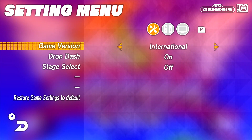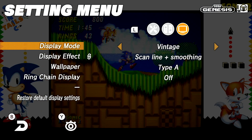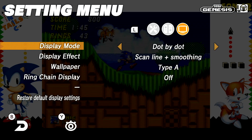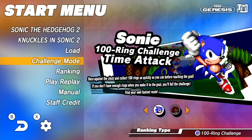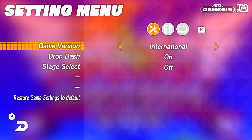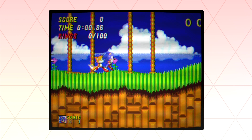It's not just the Drop Dash or added rumble which make this more than just a faithful port. Extra modes and settings have been added to this version of Sonic 2, including Ring Saver Mode, an option that makes the game slightly easier. There's also a 100 Ring Challenge mode, where you must finish the first level with 100 rings in the fastest time. This is a really good mode — I really enjoyed it. It's pretty neat that it includes an online leaderboard as well, so you can see where you stack up against your friends or everybody else worldwide.